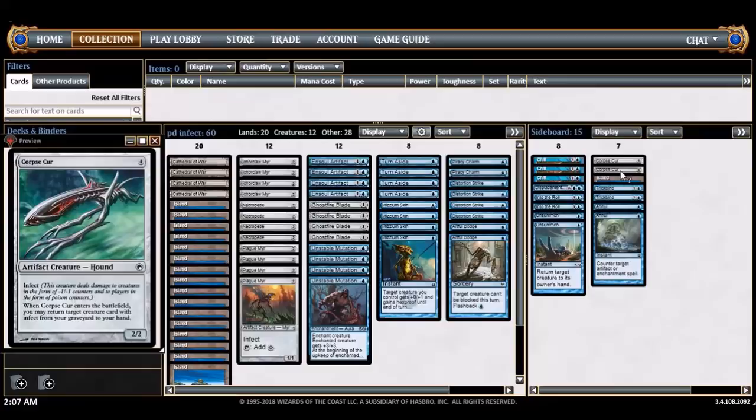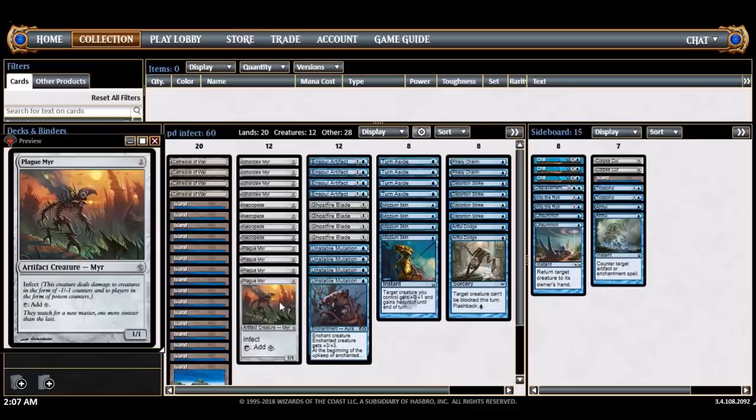I have a single Islandwalk Corpse Cur here for when you want to go a longer game. Corpse Cur is like a Gravedigger — you can take a control route with the Unsummons, Spellstutter Sprite, and Corpse Cur and just play a longer game. Going to play a league today — five matches. These might be really quick one way or the other, or it might be a really long video. Let's get to the action right now.